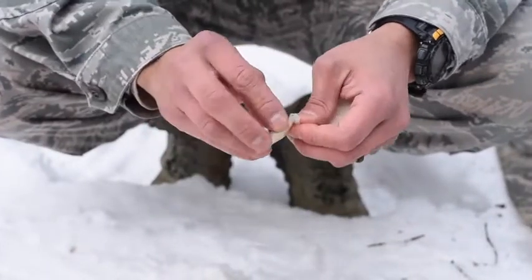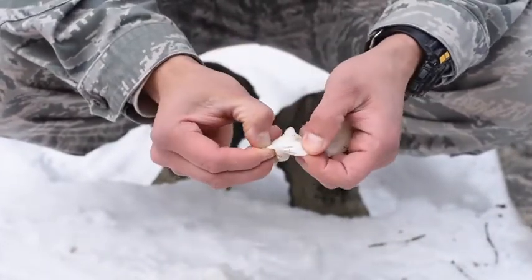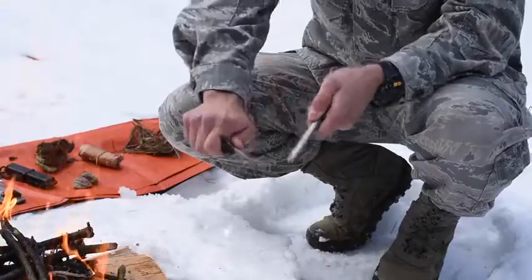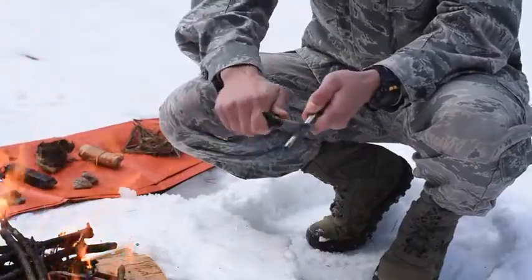Then you can go into prepping your tinder. A cotton ball with Vaseline — you want to spread it apart. Tinder is supposed to be hair-like and fibrous. Then go into striking and lighting that source.